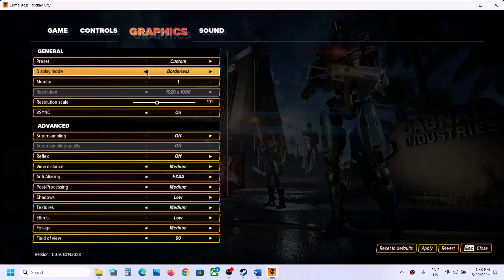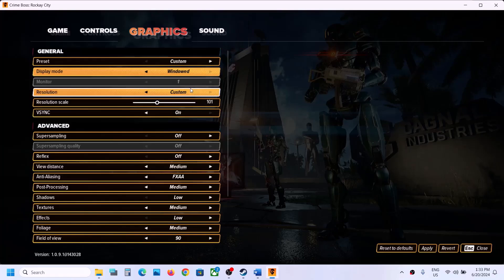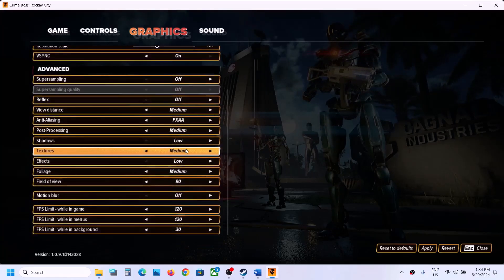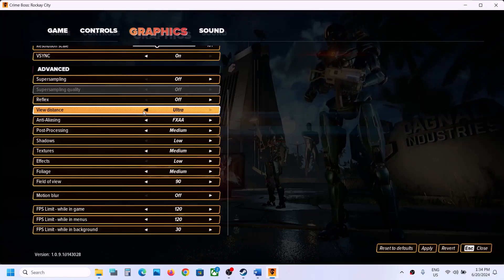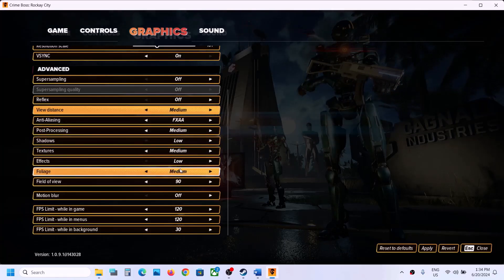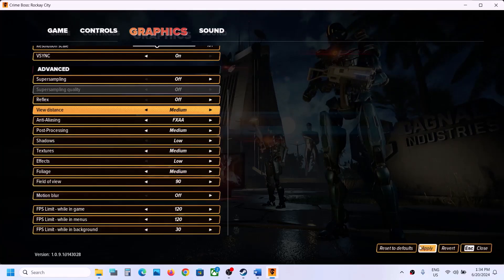If the display mode is set to Borderless, try Full Screen, or vice versa — you can even switch to Windowed mode and check. If the resolution is set to 4K, try 1920x1080 or lower. Also lower the graphics quality settings such as View Distance — if set to Ultra, try Very High, High, or Medium. Turn off Motion Blur, apply the settings, and check performance.